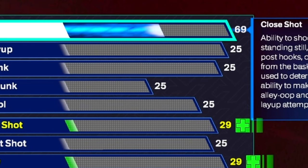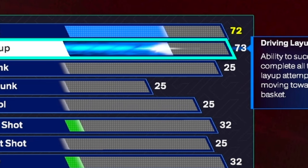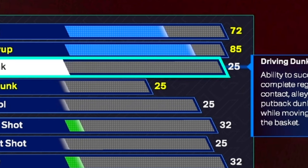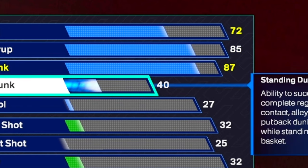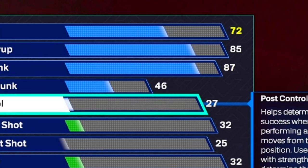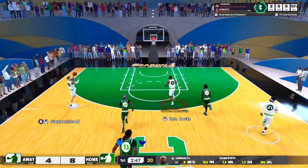For finishing, we're going to start with the close shot — put it all the way up to a 72. For the driving layup, put it up to an 85 so we can get Layup Mix Master on Silver. For the driving dunk, put it to an 87 so we can get Contacts Off Too and Posterizer on Silver. We're also going to get a 46 standing dunk for the basic standing dunk animations, and a 70 post control for Post Fade Phenom on Silver.